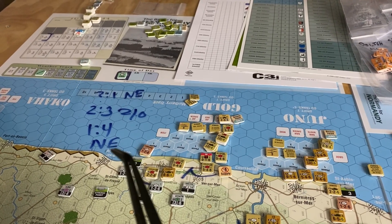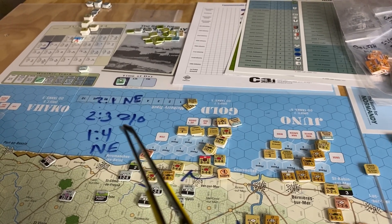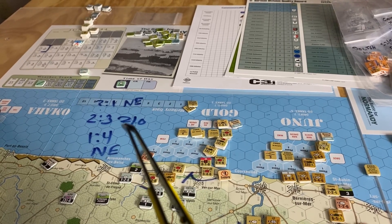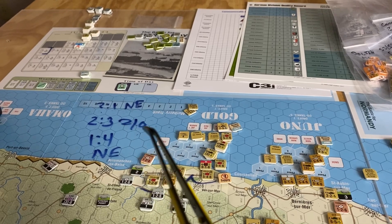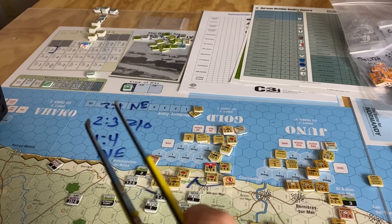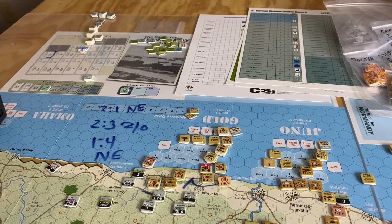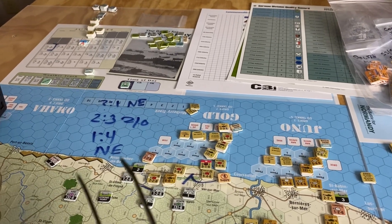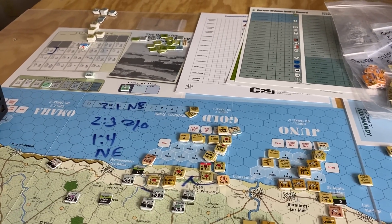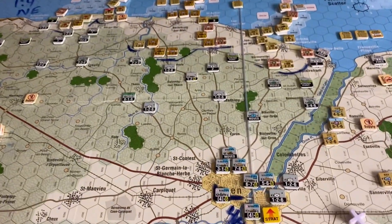I rolled high and got a no effect, but the results kind of vary — they scatter some results in there, which I think is cool. A two-to-three attack — that one really hurt me. I rolled and got two attacker lost, and that was the German, with zero defenders. And then a two-to-one attack — that was another no effect. So what was interesting is the German had to attack at one-to-four, and you think the Germans are going to lose some — well, they didn't.